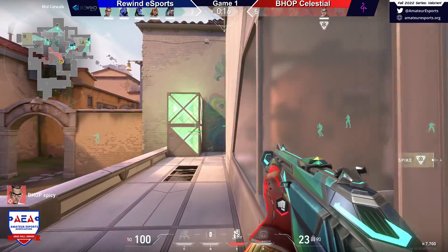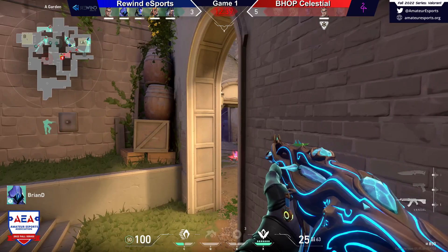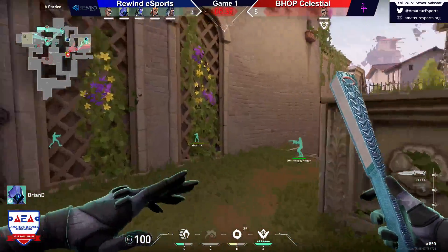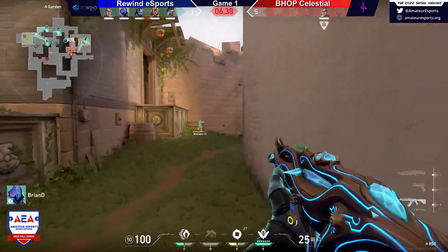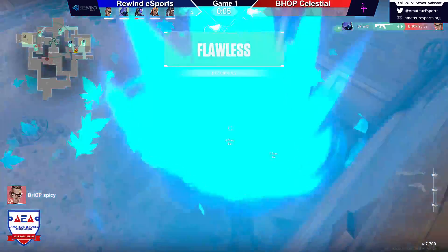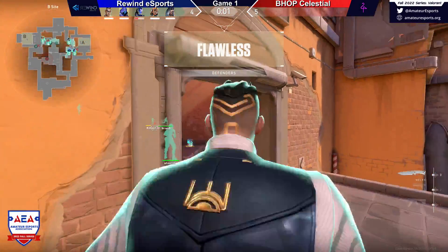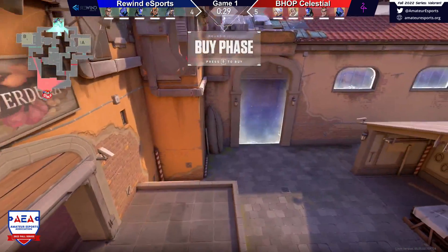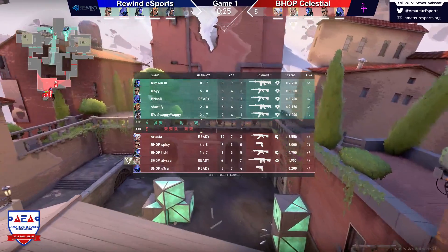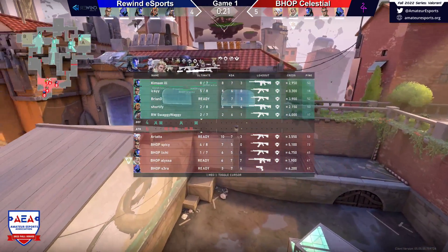Now it's a 1v5. When you're down as you're talking about, you've got to make a play somewhere — you've got to kind of beat the odds. And it looks like they've kind of made a little bit of a comeback here. Bryan has a wonderful round — that's one way to get back in. One of your players clutches out, they have a great round with the 3k to completely shut down the site hit and lead them to get a flawless, which will help their economy massively to start getting back into this.